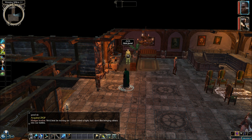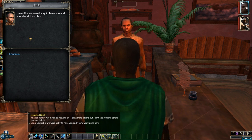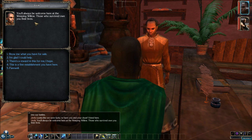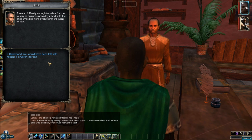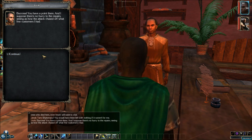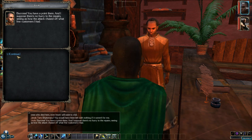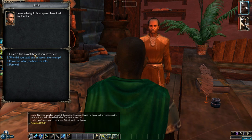There goes the rest of our buffs. Let's talk to Jorik — or Yorik, however you want to pronounce it. He says: 'Looks like we were lucky to have you and your dwarf friend here. You'll always be welcome at the Weeping Willow. Those who survived owe you their lives.' I try to negotiate a reward. He says times are tough — barely enough travelers to stay in business. I use diplomacy: 'You would have been left with nothing if it weren't for me.' We succeeded — he gives us 50 gold, saying: 'Here's what gold I could spare. Take it with my thanks.'